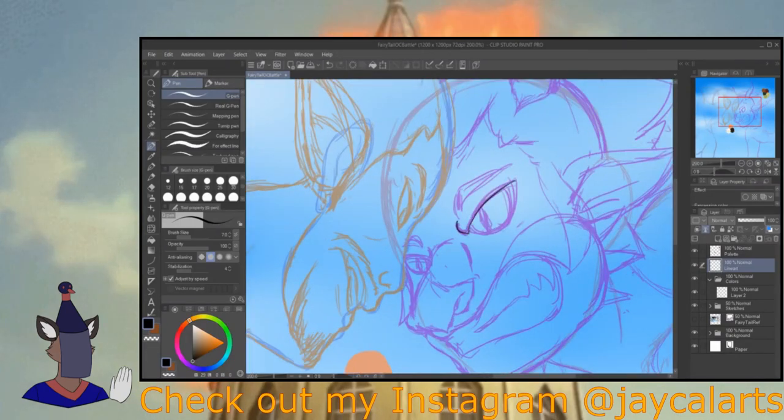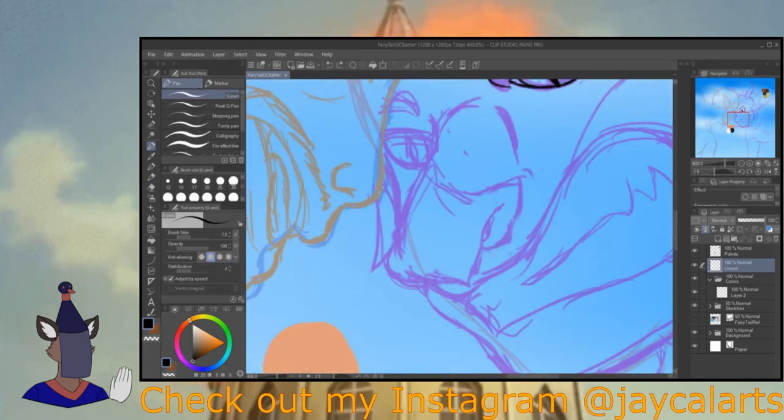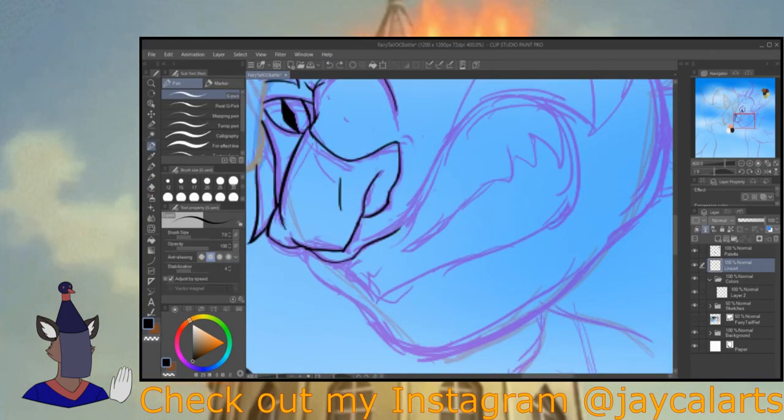Just like I said in the intro, I'll be taking a keyframe from the anime Fairy Tail and drawing my original characters over it. In this case, I'll be drawing over a battle scene between Gajeel and Natsu — I believe this is a battle they have when their two guilds fight each other. Fairy Tail fans, don't tear me up, just correct me in the comment section. I'll be talking about my original Fairy Tail OC characters and how I've changed them in this video.